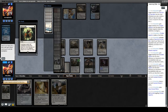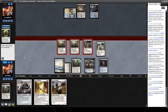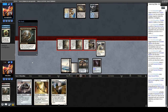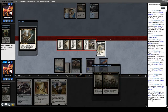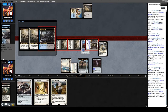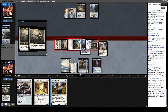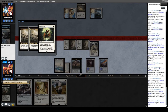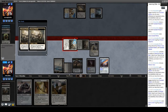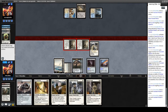We fetch basic Plains and attack with these creatures. We activate the second quest for Holy Relic and get Sword of Fire and Ice — put it on the Martyr's Soul, wanting them to remove that instead of our Puresteels. Looks like they do have another Path. Post-combat, we re-equip Argentum Armor and Sword of Fire and Ice. We're also very close to Batterskull mana — actually this gives us Batterskull mana. We draw a card from each Puresteel trigger, and get another Martyr's Soul. We get in for four.